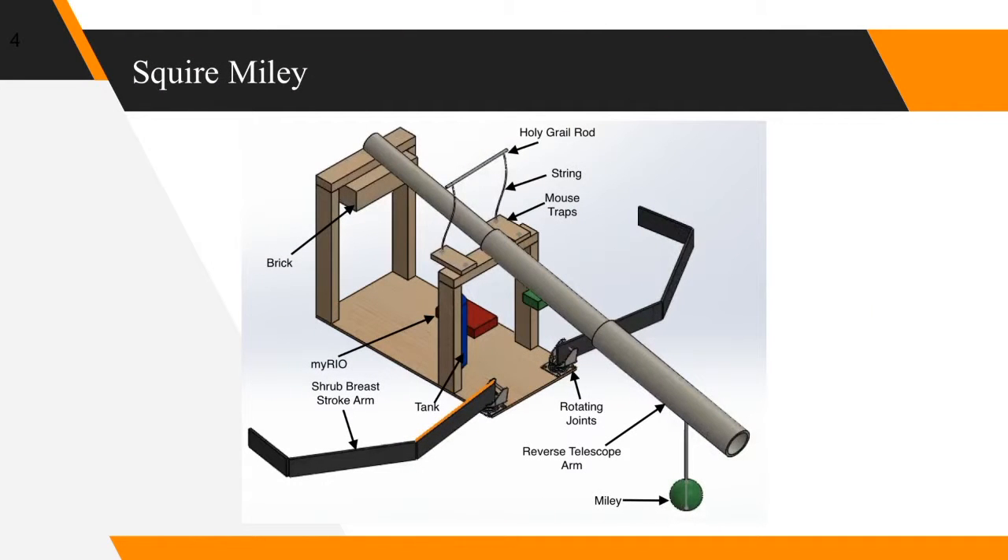Squire Miley uses a weight on the end of a rope to hit the Black Knight out of the team's quadrant, much like a wrecking ball. It uses breaststroke arms on rotating joints, like caster wheels, to scoop shrubbery, and also a telescoping arm to place Holy Hand Grenades into the Beast's Lair. The telescoping arm egresses from the blast zone with the power of gravity through a falling brick. The Holy Grail collection would retrieve the cup by using a mousetrap catapult to lasso a string wire contraption over the Grail and pull it into our section with the help of the falling brick.